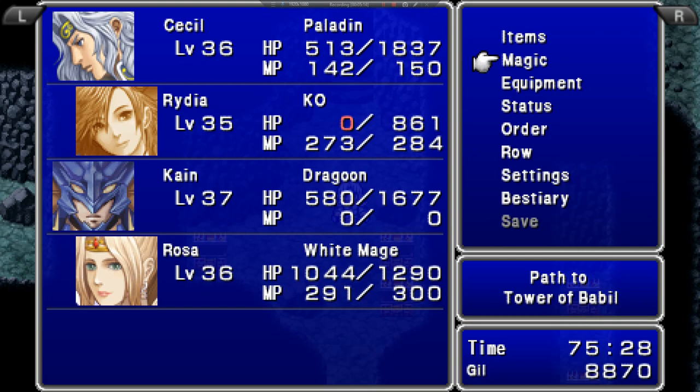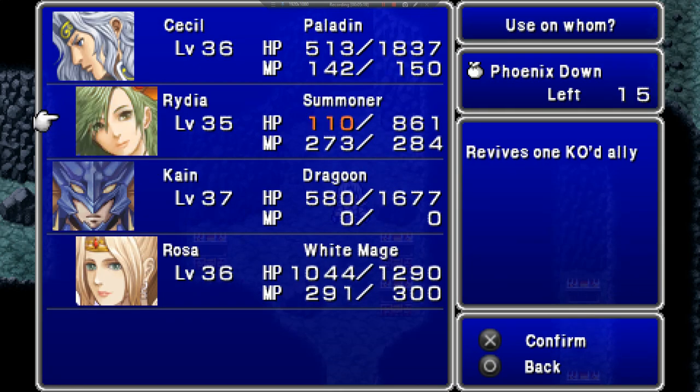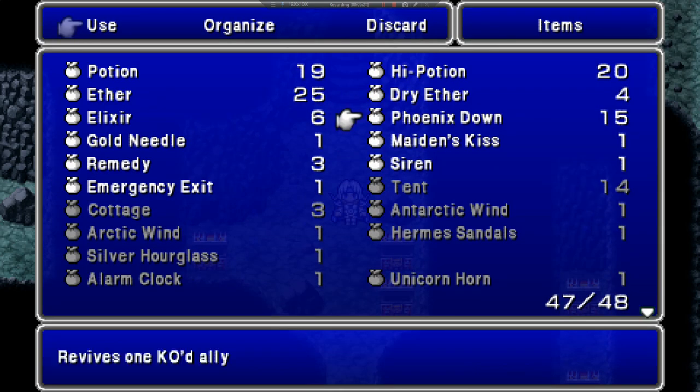The Iron Golem and a couple of Scolders caught us from behind, so we're kind of in trouble when they do that. Got the Phoenix Down. Go to Potion. Go to Potion.